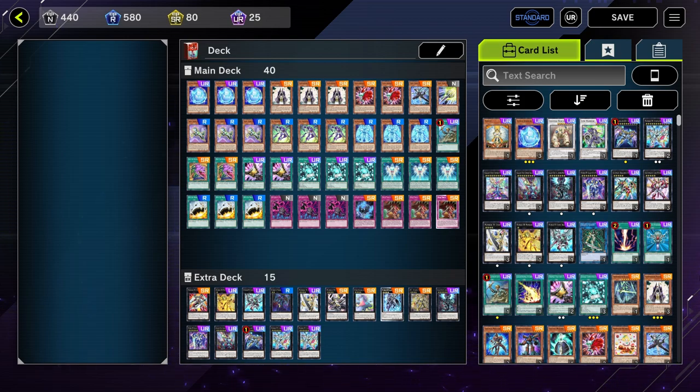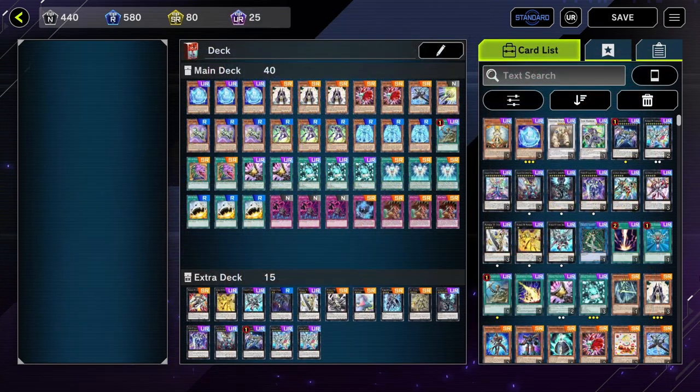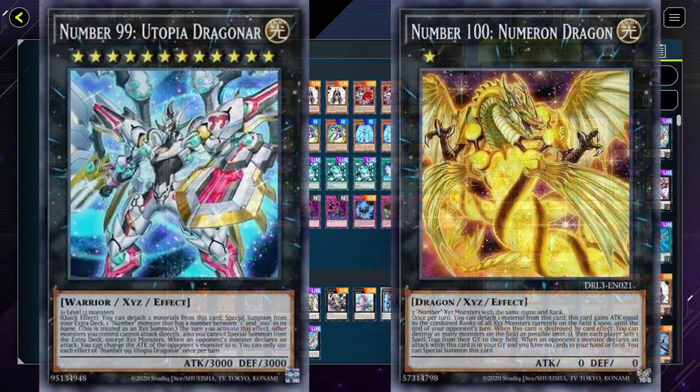This deck has been around in various forms since the game's inception. I'll post the decklist in the description. It's an Xyz-focused deck where the goal is to establish a Numeron Dragon, along with a Manipulator of Souls and a Mystic Walk, to burn your opponent for over 13,000 damage in the draw phase of the second turn. My deck is a lot more expensive than it needs to be — the only URs you need to craft are Numeron Dragon and Dragonar.